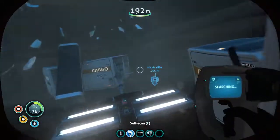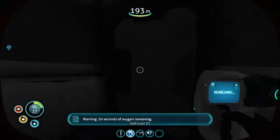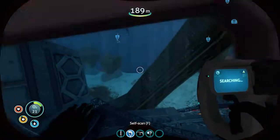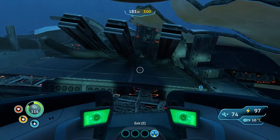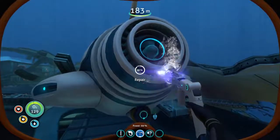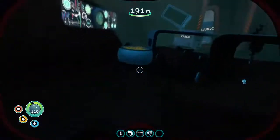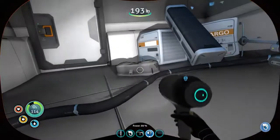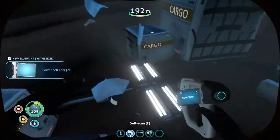My oxygen is looking pretty grim — I'm going to have to come back and look. Hopefully these nasty fish aren't going to destroy my Sea Moth. I just have to keep repairing it and then going back in. And there we go — there's the other one. They're both inside now, so we can make a Power Cell Charger.